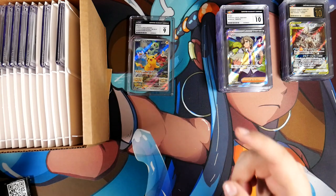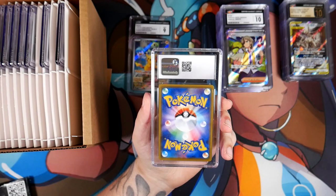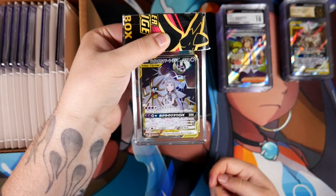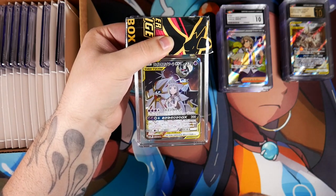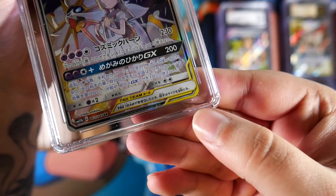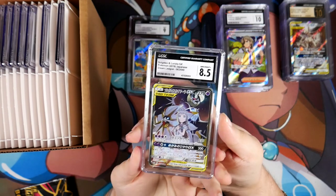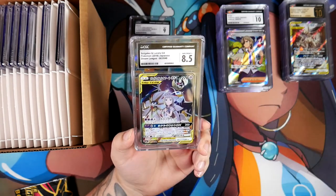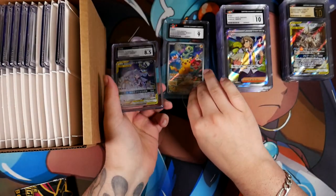Let's go check the Solgaleo and Lunala GX. I know this card had a defect — I just didn't know how much it would matter on the grade. This was in a past mail day and I did spend quite a lot of money on this. The card exploded in price, probably because it features Lily. There was a very small defect in the corner — very, very minuscule. It graded an 8.5. Kind of figured that would be harsh on the grade. This is still an amazing card — near mint to mint plus — so I'm not too mad about that one.